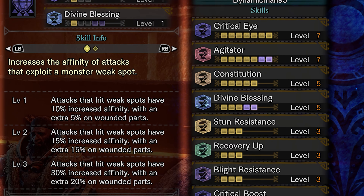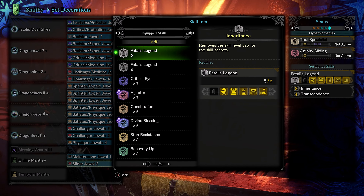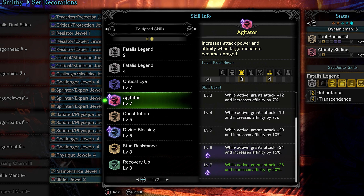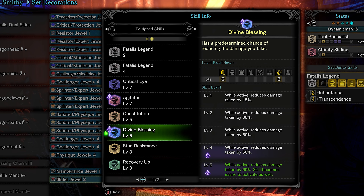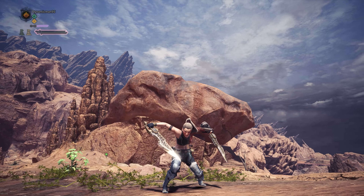For basic skills, you have a certain number of slots available that you can put skill decorations into — the more you put in, the stronger the skill becomes. The maximum amount you're able to put in is seven, but there are skills that only require three or even one skill slot to fully activate.